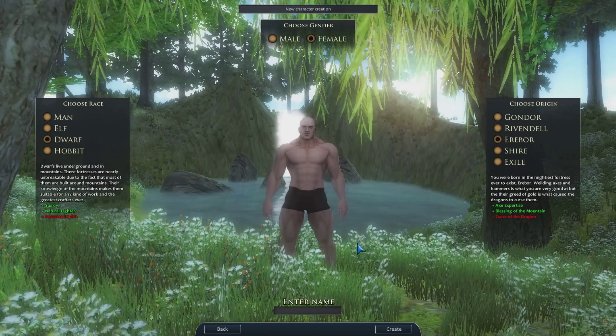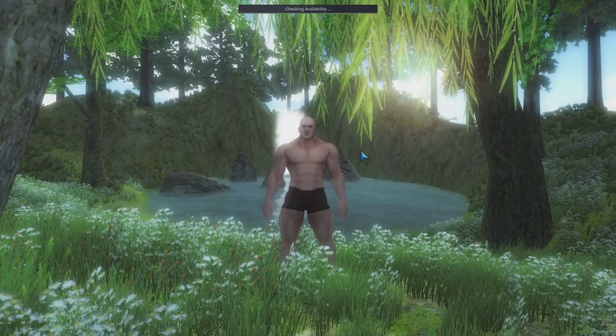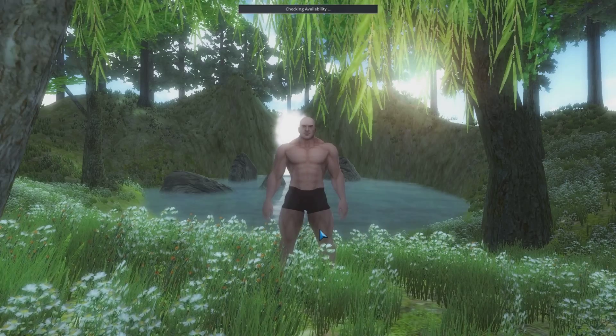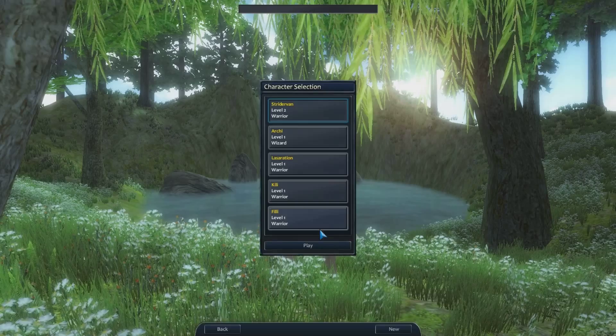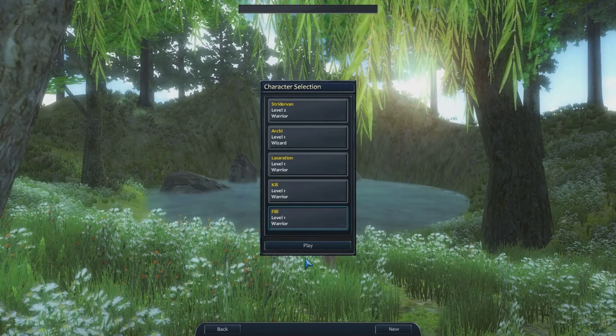So let's enter a character name. The model — I grabbed it from the asset store, it's not mine. And the new character is created, and it's a warrior.